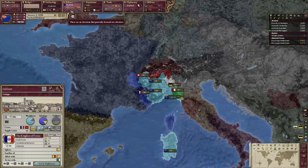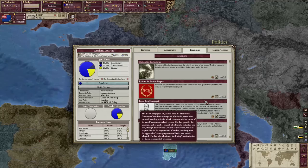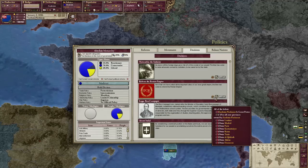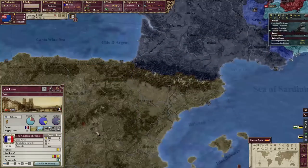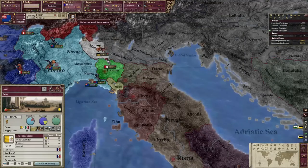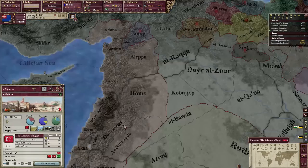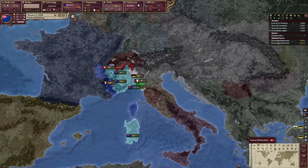Next, we will conquer every major city in Europe to show the other great powers who is boss. That requires us becoming a great power, and then we have to own London, Paris, Madrid, Constantinople, Rome of course, Tunis, Cairo, Damascus, and Athens. After we have all those states, we can form Rome. Let's do this thing.